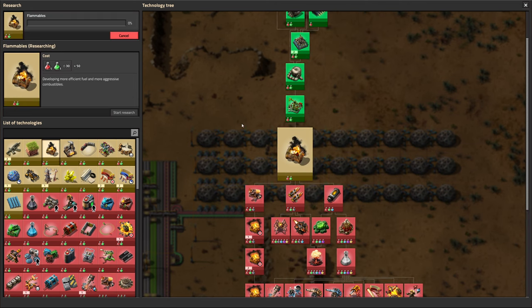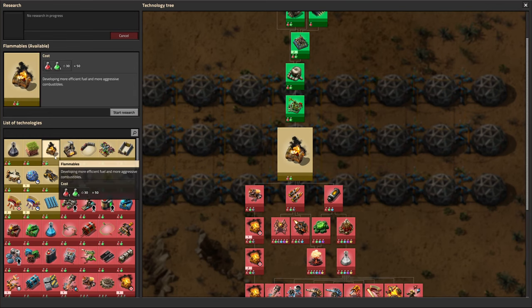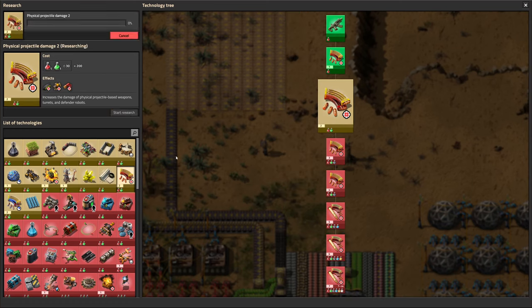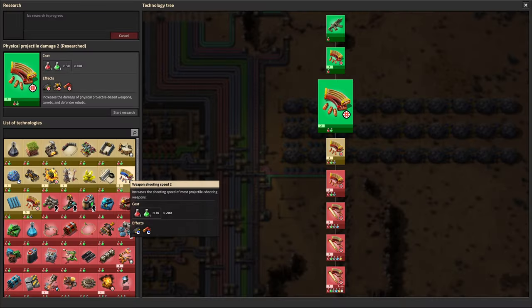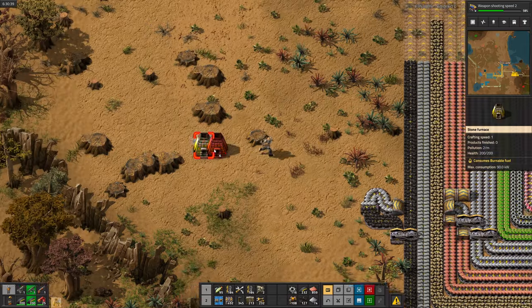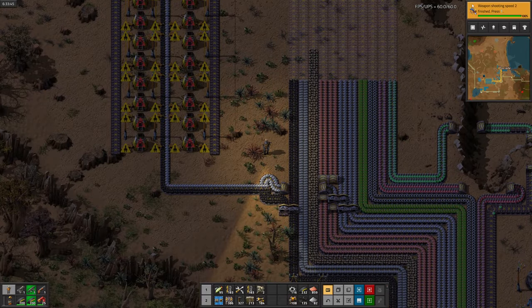I was going to research flamethrowers here, but I realized I actually need to do military science first, so I'll queue that. There's military 2. Now we can start working on flammables. There's flammables. Now we can research projectile damage for our gun turrets. Now with that research done, we'll move on to projectile shooting speed, which will increase the speed we and our turrets can shoot. And there's weapon shooting speed.